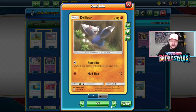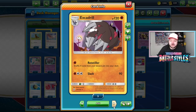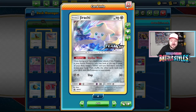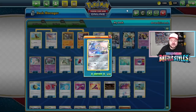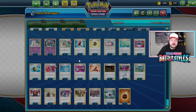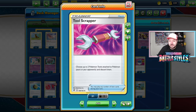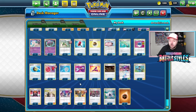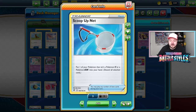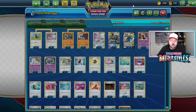Drillbur is the best one because it has Rototiller, which fits thematically — you can shuffle a card from your discard pile into your deck. Evolving into Excadrill lets you use Rototiller to shuffle four cards from your discard pile into your deck. We also have a copy of Jirachi — Stellar Wish lets you guarantee something out of a larger deck, like a Team Yell Grunt, Tool Scrapper, Wondrous Lab, or Galar Mine. The deck plays a copy of Scoop Up Net so you can recycle Jirachi back over and over with Rototiller.